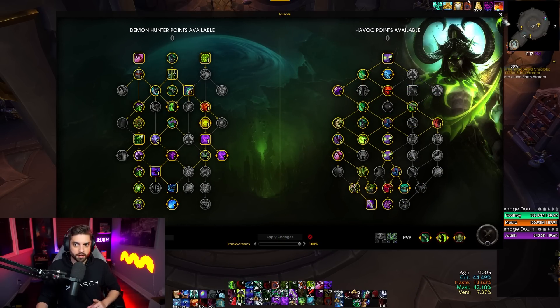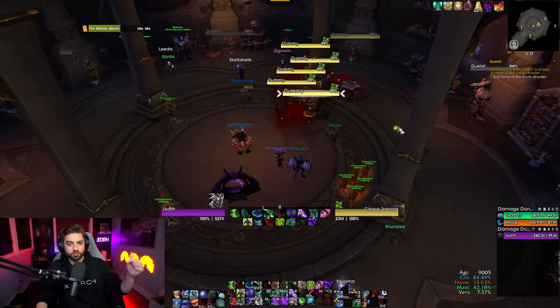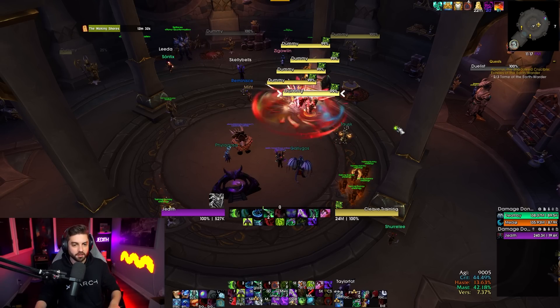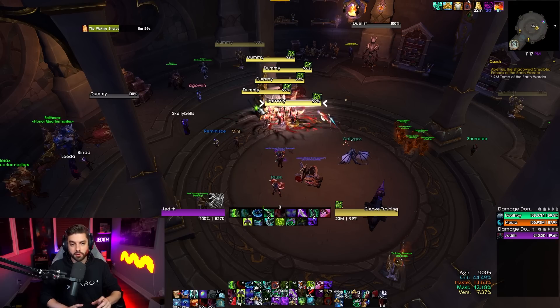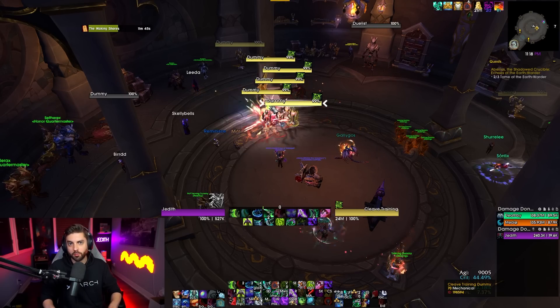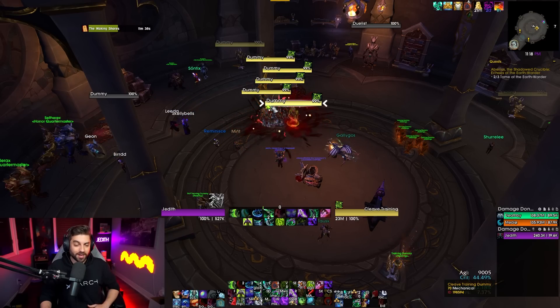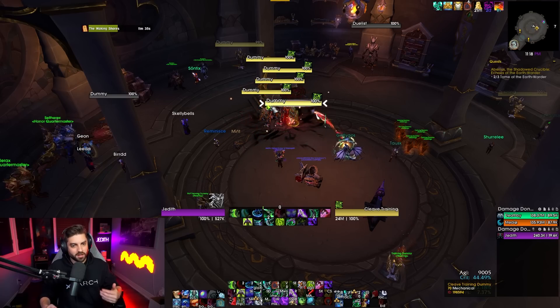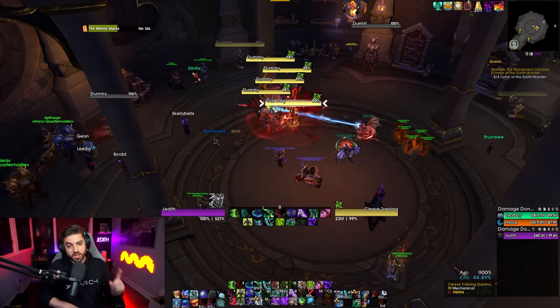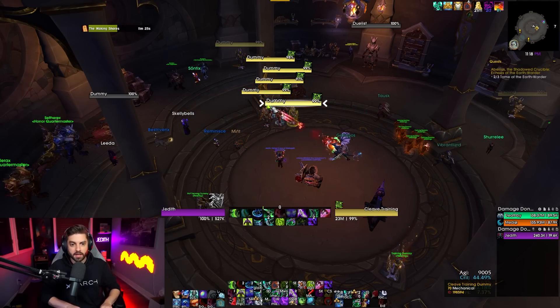I will make a cheat sheet for this — it will be in my Discord, just like all my other cheat sheets. Join the Discord, get the WoW role, scroll down to the Builds channel, and you'll see them pinned in there. The rotation for this build is very simple and will be very familiar to you with some minor tweaks. You're still going to be doing your Essence Break combo — that's the most important thing of this build. If you're not up to snuff on what the Essence Break combo is, I'll put a link to that video up here. It breaks it down GCD by GCD of what your Essence Break combos should look like and how the buffs overlap.